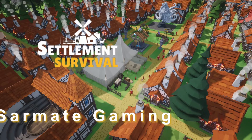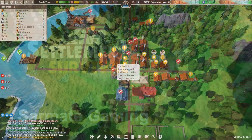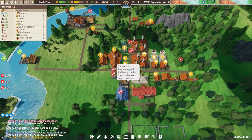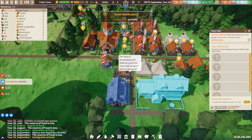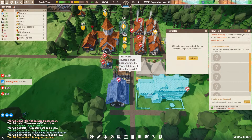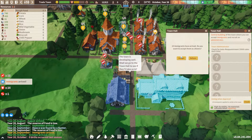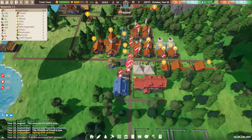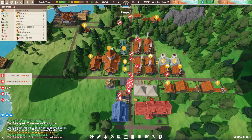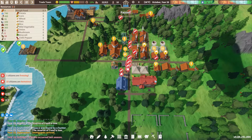Hey everybody, it's your friend Sermon here, back with another episode of Settlement Survival — this is our trade town playthrough. I hope you're having a fantastic and amazing day. Today we are just about to get a batch of immigrants that have been long waiting. We got 12 immigrants — 12 citizens — 22 citizens total, an all-time high. 24 if you count the kids.